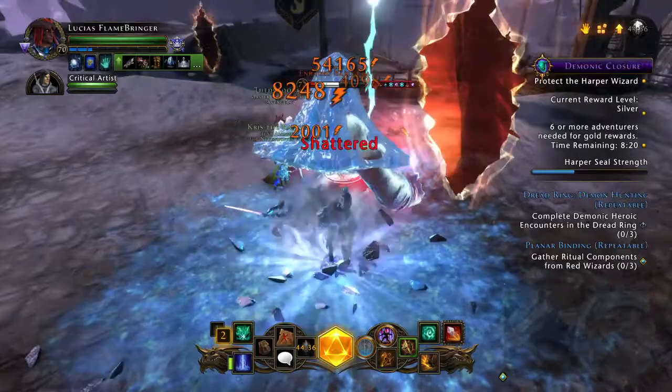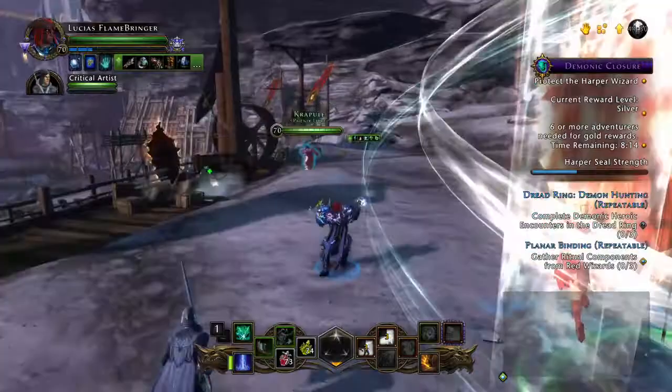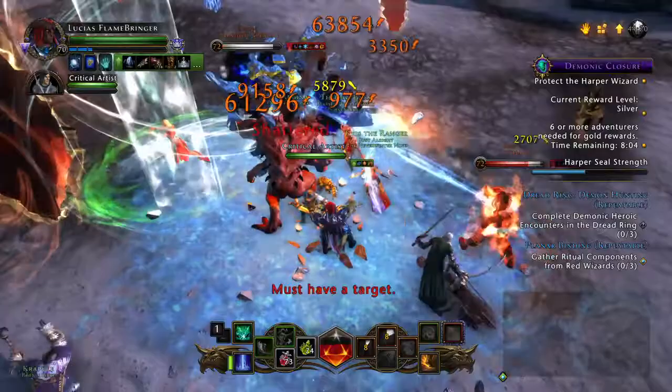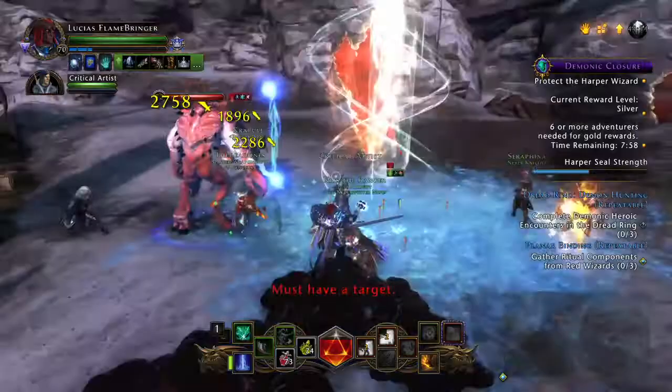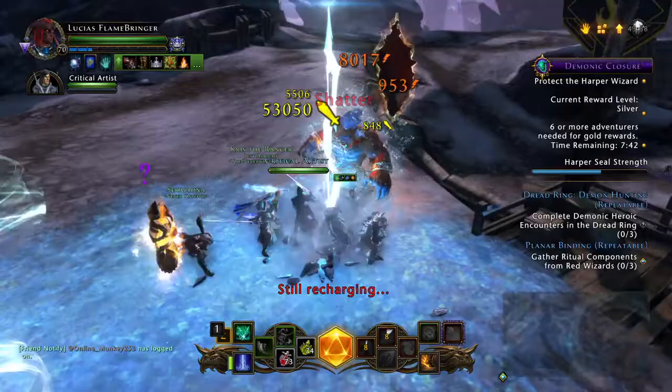Dread Ring has some of the easiest boons to get for your character right away. The best tip I can give you for doing your dailies: never miss a daily — never, ever miss a daily unless you absolutely have to. If you're only going to be online for 30 minutes or an hour, spend that time wisely doing your dailies in whatever zone is appropriate for your gear score. Dread Ring is something you can handle at a pretty low gear score. It's not hard at all, and if you're new to the game, it might be helpful to get in a group, although it's not necessary.